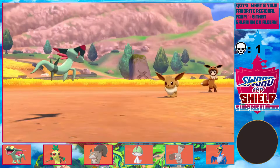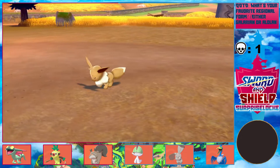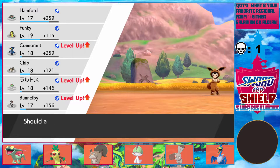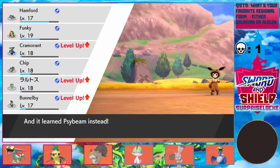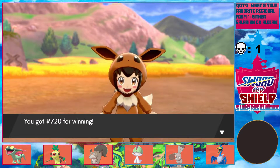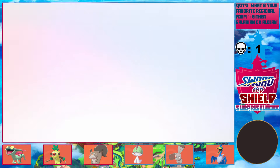I wonder how you evolve Eevee into Sylveon in this game, because happiness and affection are actually the same stat in this game, I'm pretty sure — or at least they're tied together. So if you raise its affection, wouldn't that just make it evolve into an Umbreon or Espeon? Or maybe they changed it to a stone. I know they changed Leafeon and Glaceon to Leaf Stone and Ice Stone finally — that's actually a great change. Maybe they did the same with Sylveon and I just wasn't paying attention.